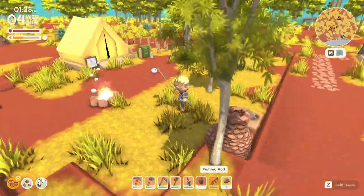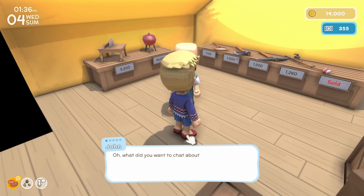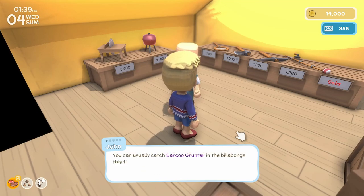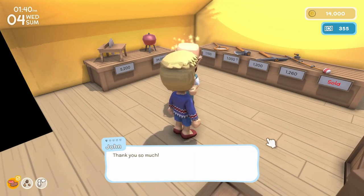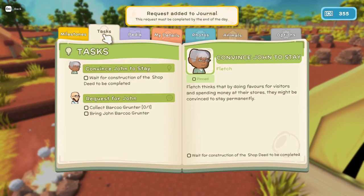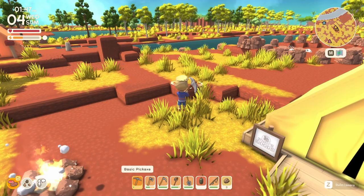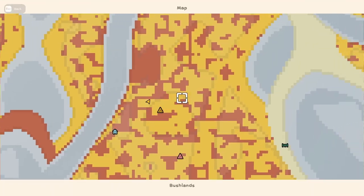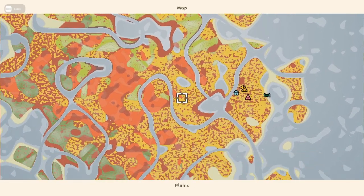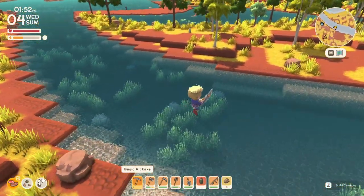What else do we need? We need to plant three. Let's go chat with the resident. Need anything? A Barku grunter - in the billabongs this time of year. Request added to journal. Where did he say they were? That's the type of fish. What is the billabong? I think we have to go a ways away. That's a big fish - let's go see if we can find one.